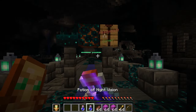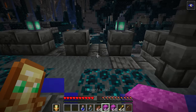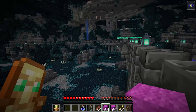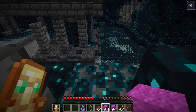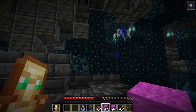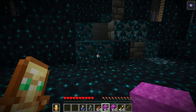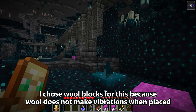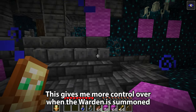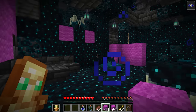Let's cheese the Warden. I'm going to chug a Night Vision potion so we can see slightly better in this ancient city, and head over to a place where I see a shrieker — there are plenty to choose from — but I want to get somewhere next to one of the walls of the ancient city. Because the fewer blocks I have to place, the better chance I have of cheesing this Warden. Right here — there's a shrieker in this wall, and there's a sensor right next to it. I'm going to start making some building block walls around this particular area, because if I can wall off the area in which the Warden spawns, then the Warden will not be able to leave this square.